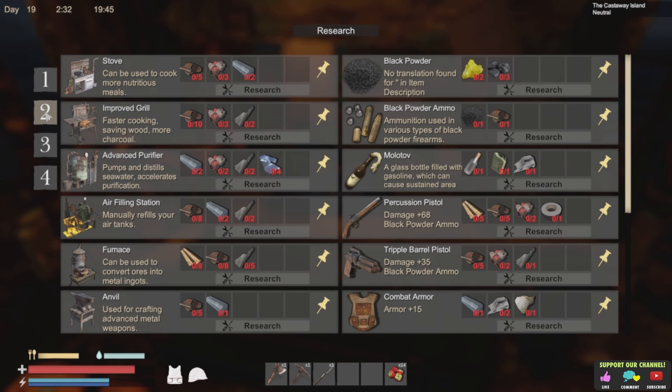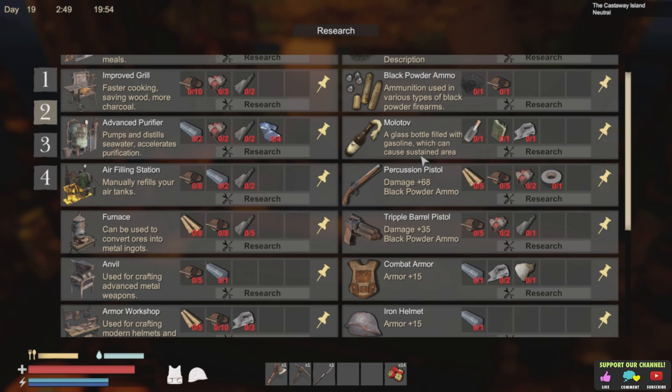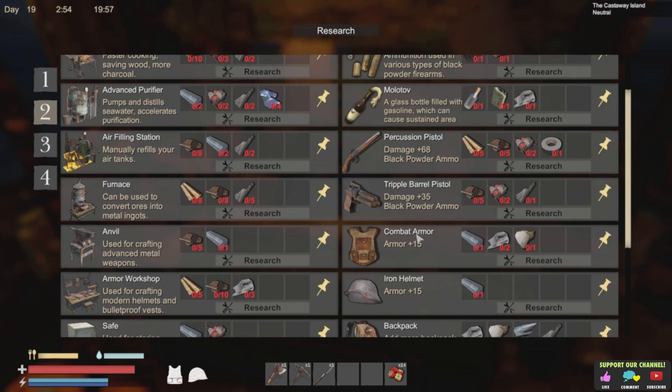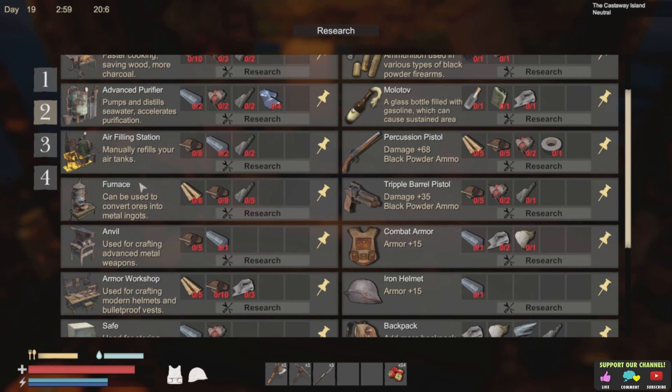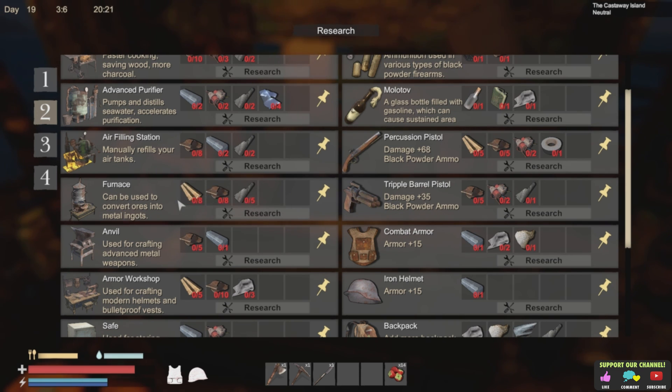We've done everything in level 1. So for the research stuff, we can make black powder, charcoal and black powder ammo. Basically, that's just bullets. There are pistols, triple barrel, combat armor — but as you see, they all require iron ingots. We also need a furnace, which is actually not too bad to make. An armor workshop would be handy.